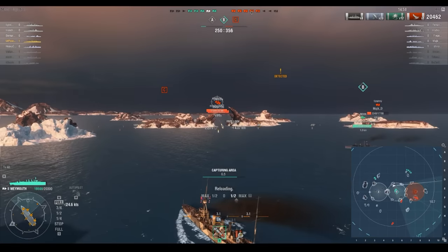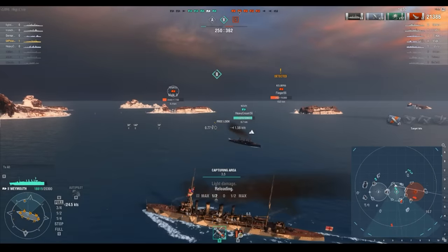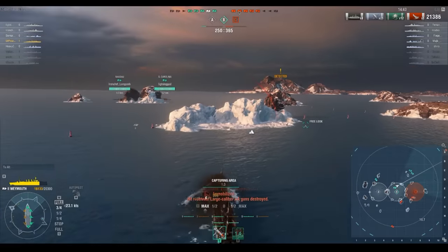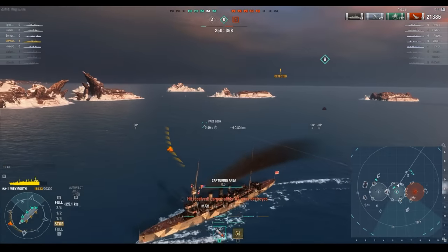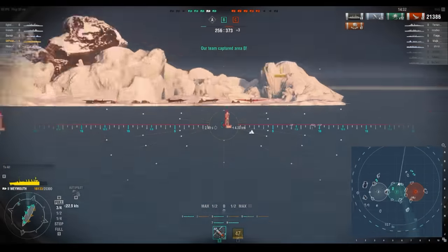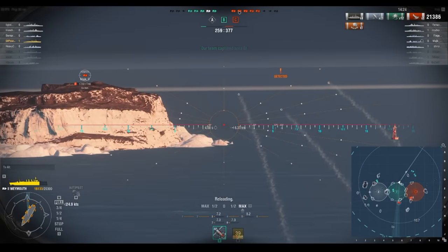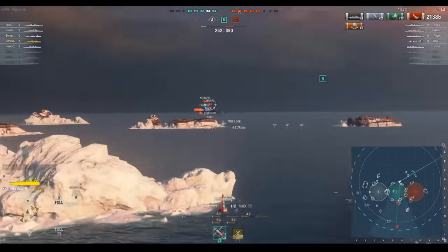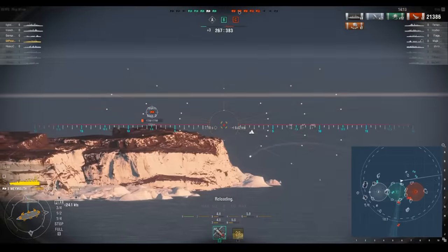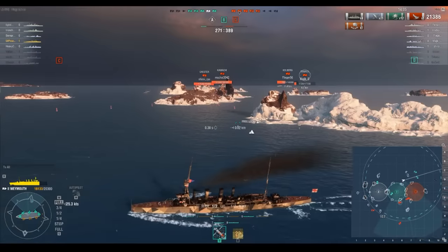We just capped B. Teams are pretty even — they've lost both destroyers, we've lost our destroyer and two cruisers, so they've got the firepower advantage. There's a Kohlberg off in the distance that's thoroughly distracted. We've got the support of two battleships, so there's no reason not to push our advantage. Their battleship, the Kawachi, is pushing hard just south of B with an island between him and me. There's the Tenryu launching some torpedoes. You can see we're not doing huge damage per shell, but it adds up.